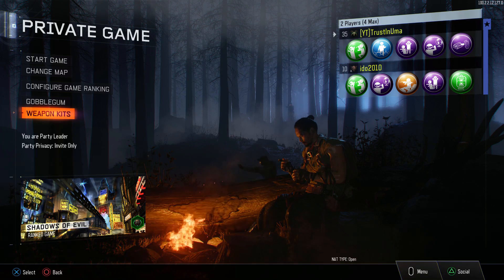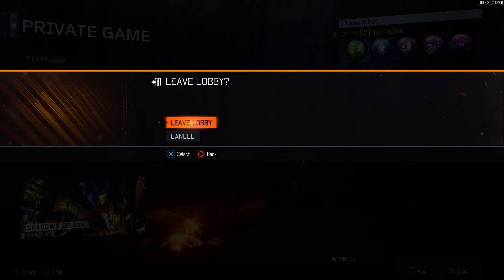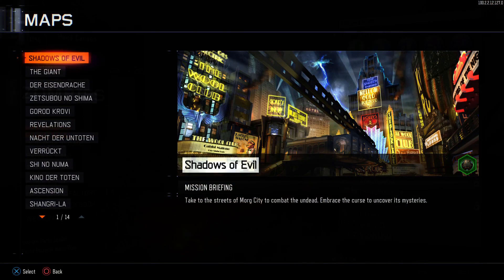And now you're completely done with the glitch. You can remove your second account now, and what I usually do is go into a solo game, because for some reason my customized weapon will only appear in public lobbies if I start a solo game first — I guess it has to load in my variant or something.